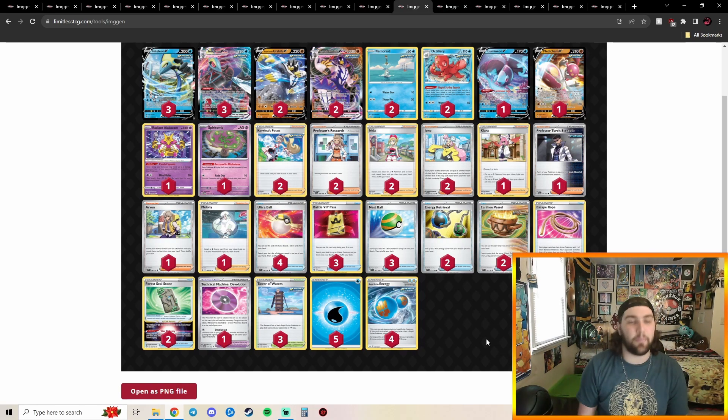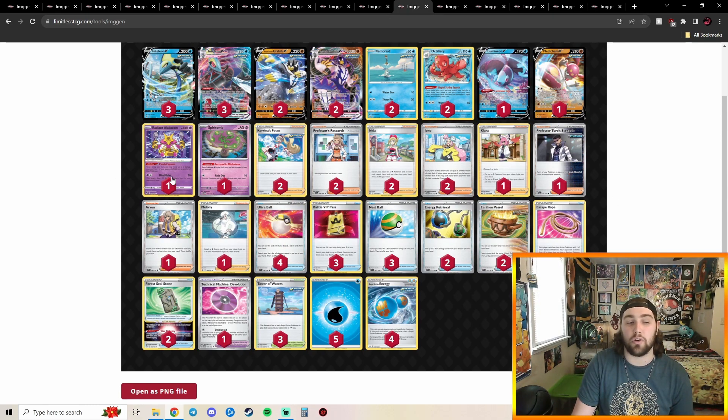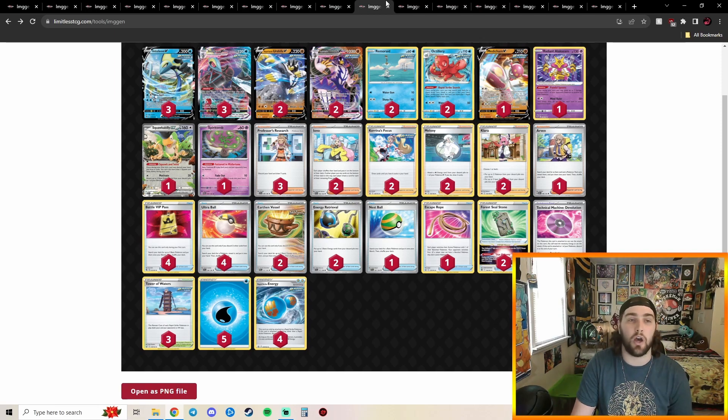In 6th place we got another Rapid Box deck — not going to spend a lot of time on this one since it's almost the same. The difference is this one has Professor Turo Scenario and Irida, leaning more toward the traditional yoga-loop approach with bigger GMAX Rapid Flow KOs. The other list goes for the TM: D-Evolution combo with only one copy of it. Very similar decks but different supporters to reach the same goal. I'd probably play the 7th place version over this one.